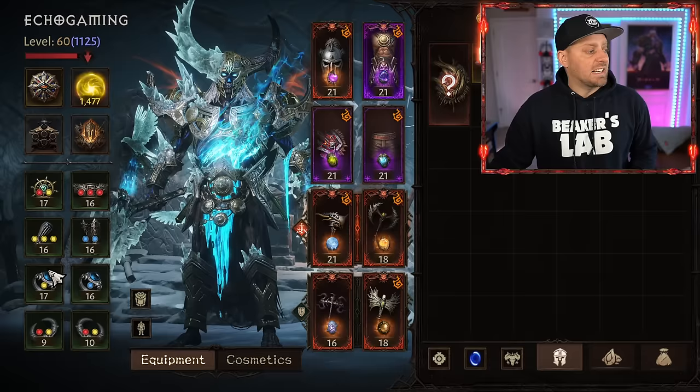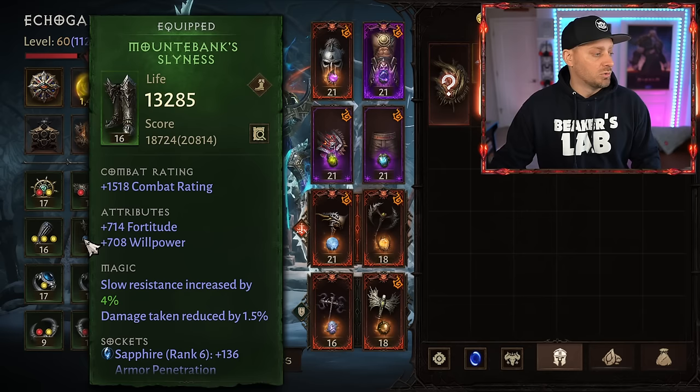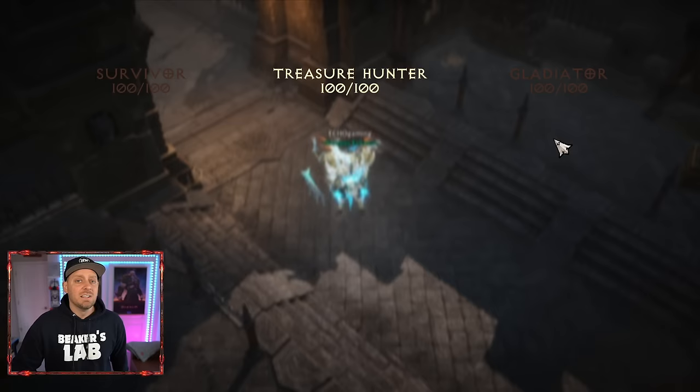You also have secondary gear pieces — whatever you find in the open world, pick up. These are green legendaries, and most of the time you find them through running dungeons or events inside the game. You play to level 60, and once you reach level 60 you start gaining Paragon points.